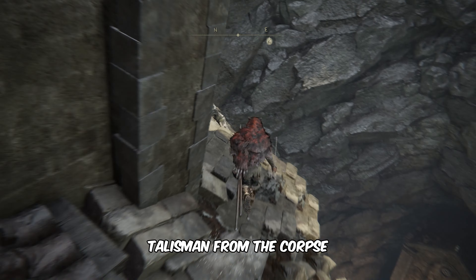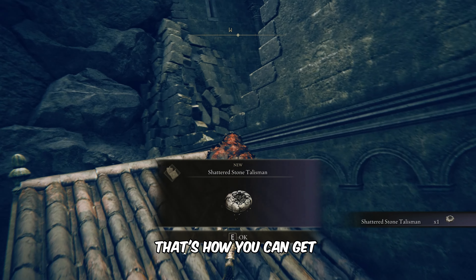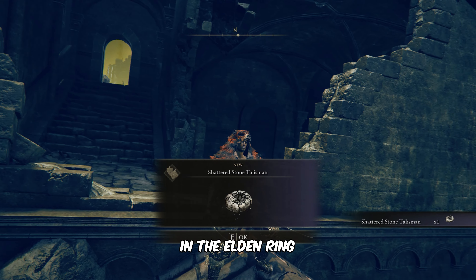Once here, grab the shattered stone talisman from the corpse. And there you have it folks — that's how you can get the shattered stone talisman in Elden Ring.